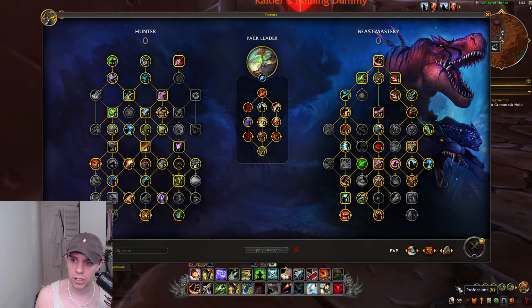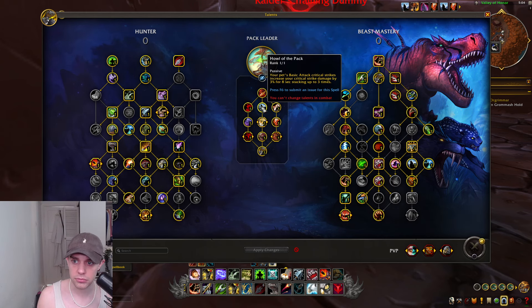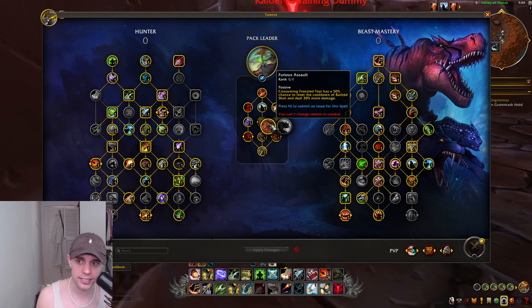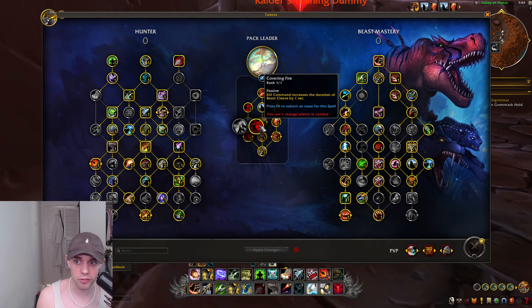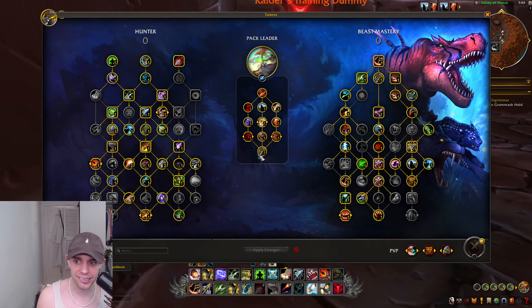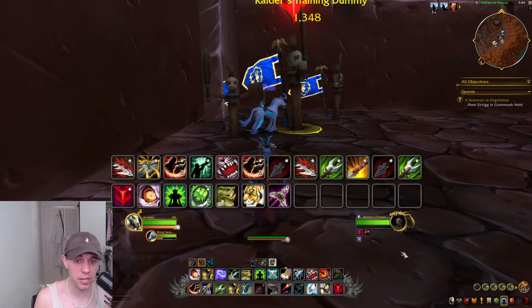Looking at the Hero Talents as a Pack Leader: the first one is Vicious Hunt — Kill Command prepares you to viciously attack in coordination, meaning an additional amount of damage is done with your next Kill Command and your pet does more damage. Furious Assault, which I explained earlier, is also from the Hero Talents. Kill Shot deals more damage and increases the bleed damage you both deal. Kill Command increases the duration of Beast Cleave, where your pet does damage to other enemies after using Multi-Shot. TLDR: the Pack Leader Hero Talents basically just make your pets do more damage. Vicious Hunt and Pack Coordination stack and apply twice, and are always active during Call of the Wild.